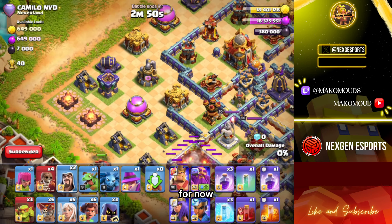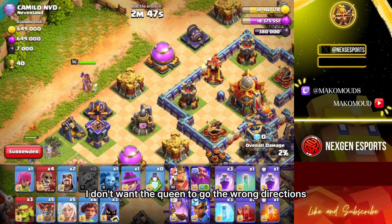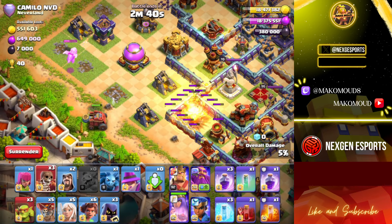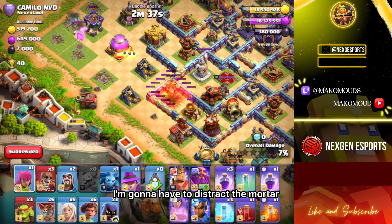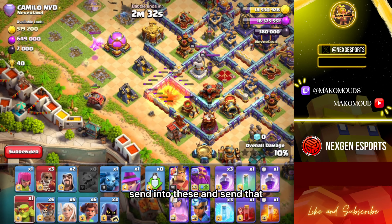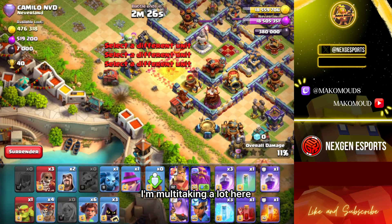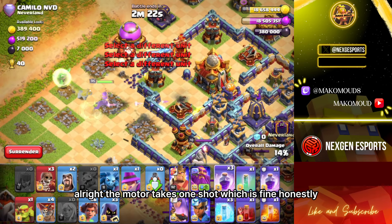So what I'm gonna do is place a wizard right here for now. Baby dragon — I don't want the queen to go the wrong direction so I'm gonna place the closest town hall. Wall break works nice. That should damage the mortar — if not, I'm gonna have to distract the mortar. Send in two of these and send that. I'm multitasking a lot here. The mortar takes one shot which is fine honestly.